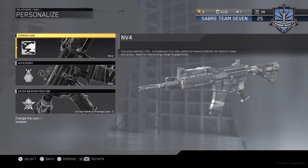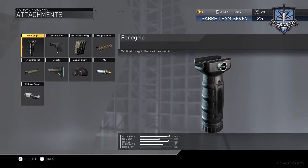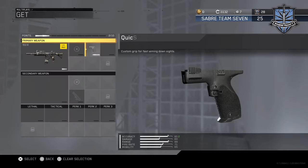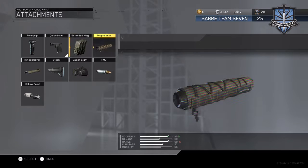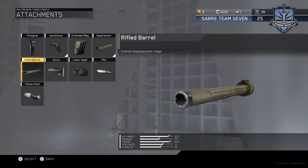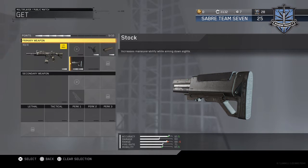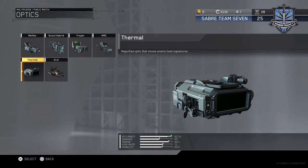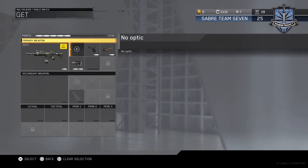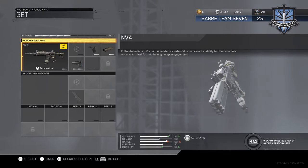If you don't have any variants for the NV4, it's okay — it's still a good gun. When I was using it, I usually ran Quick Draw, because on lots of classes in this game you need to be firing first, and Suppressor because you want to stay stealthy off the radar, and also Stock so you can move. It already has a really good accuracy rate.